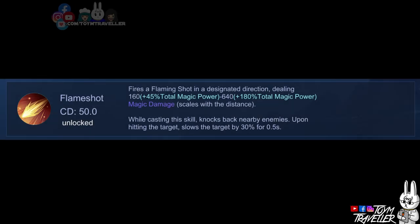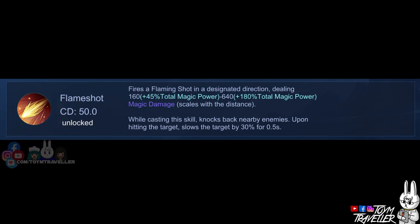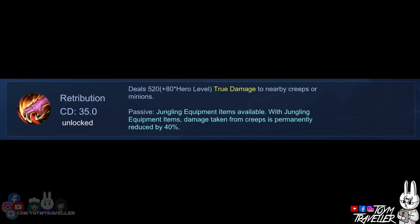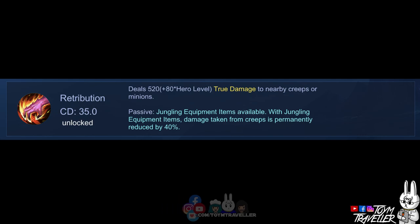One of the best spells to be used on Cyclops is Flameshot. Using this spell will knock back enemies hit near you, reduce their movement speed, and will deal a certain amount of magic damage. This will be helpful especially when enemies try approaching you, or to kill enemies escaping death. You can also consider Retribution, which will deal true damage to the target minion or jungle monster. When you have a jungling item, this spell will decrease the damage taken from jungle monsters permanently, helping you kill monsters and farm faster.